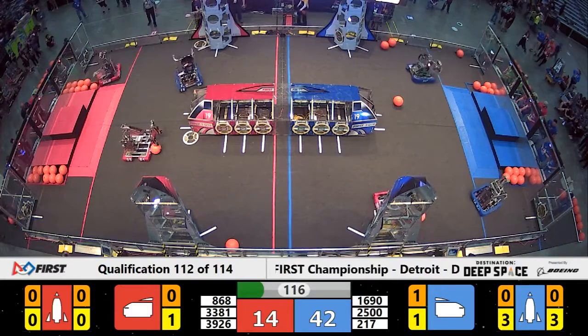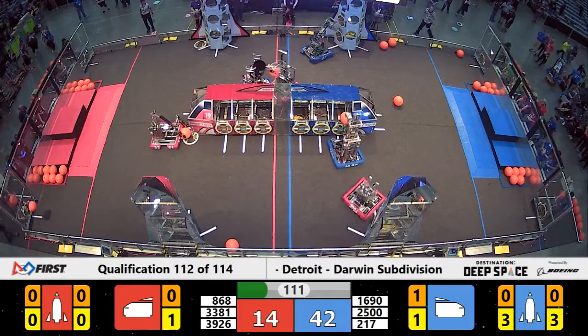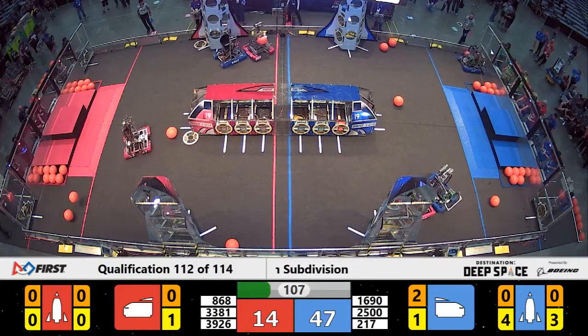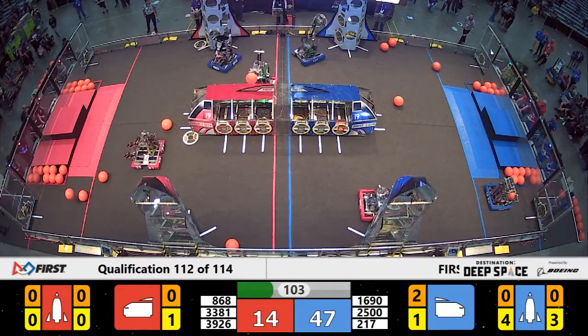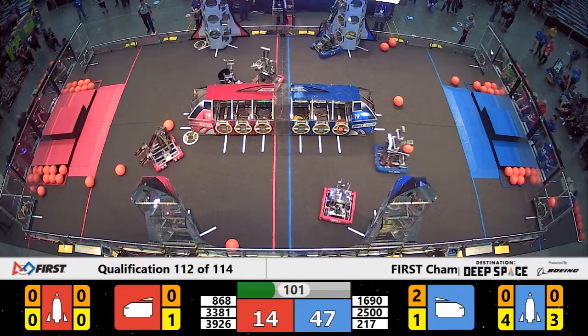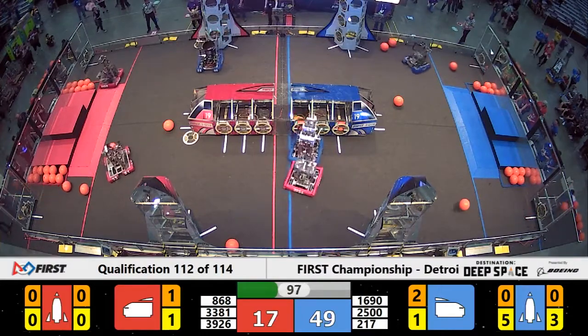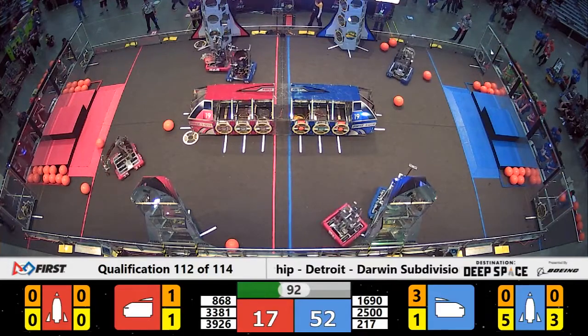Already Hero Botics playing defense for the Blue Alliance. The Red Alliance also focusing on defense of their own. That potentially causing a problem. There's already a Red Alliance robot on the Blue Alliance side of the field. But Hero Botics, through their defense, beginning to push Tech Hounds across the cargo ship line. That isn't a problem as long as Tech Hounds makes it right back to the Red Alliance side of the field, which looks like that is what they're doing.